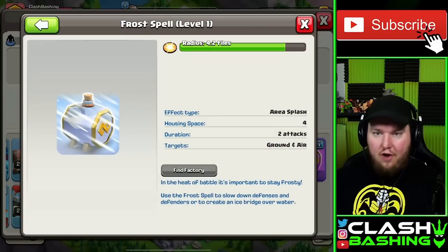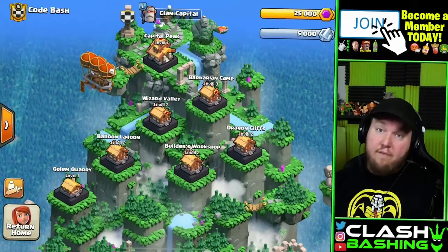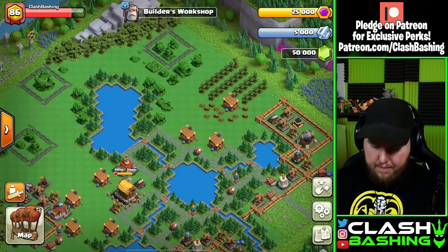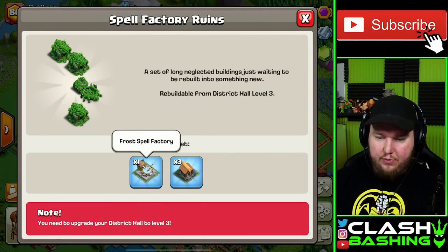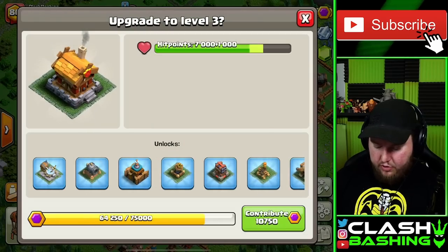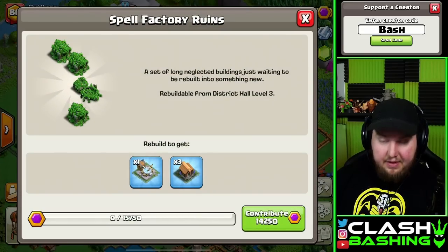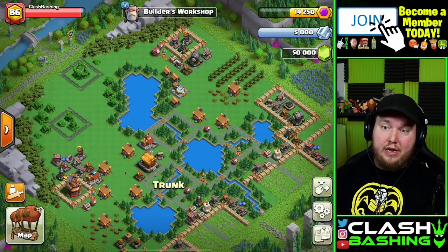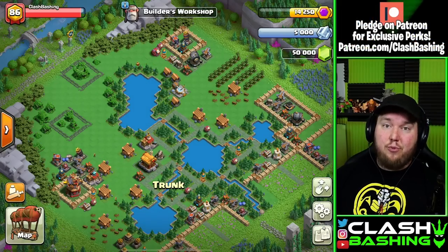What about that Frost Spell — our final spell to unlock? For that, we need to return to Builder's Workshop. That is where our Frost Spell Barracks is, right over here at the Spell Factory Ruins. We need our District Hall up to Level 3. Once we upgrade and rebuild that Ruins, we'll get the Frost Spell unlocked. And with everything rebuilt at Level 3, Builder's Workshop is shaping up to be a really nice district.